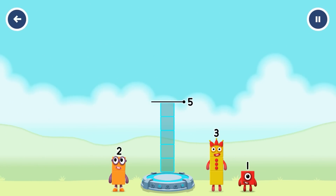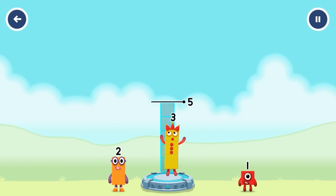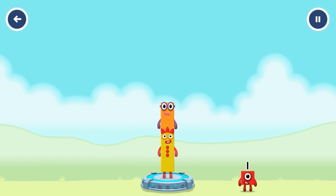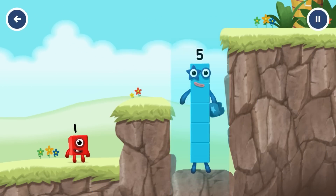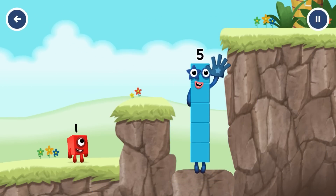Add number blocks to make five: three, two. Correct. Three plus two equals five. Hi, five! Yes, you got it.